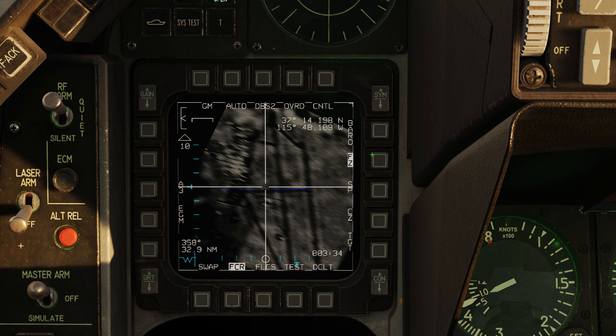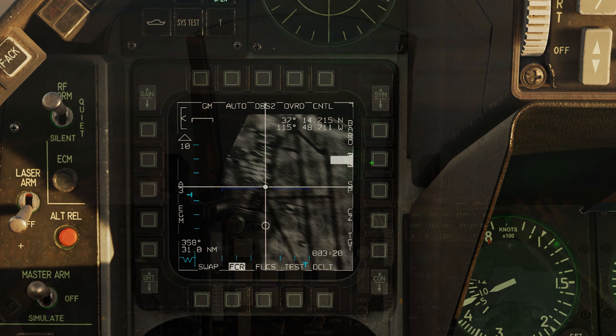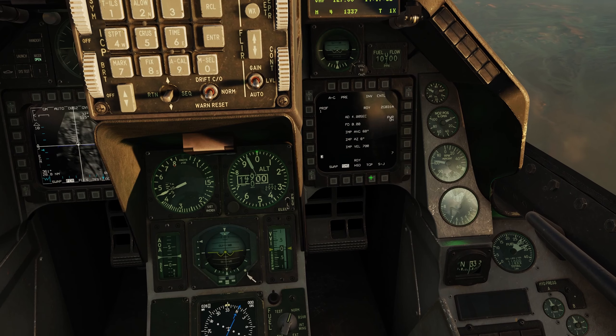Right now I'm going to go ahead and go into freeze mode, use the cursor slew, and put it on some targets that we know are there — these are the Russian alien aircraft. I did TMS up and went into FTT, or fixed target track.